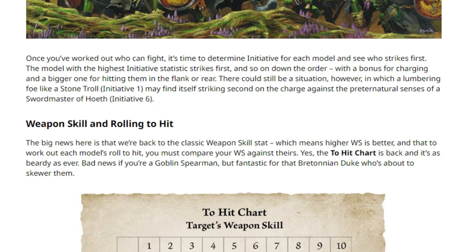There could still be a situation where a lumbering foe like a Stone Troll finds itself striking second on the charge against the preternatural senses of a Swordmaster of Hoeth — initiative six. The Swordmasters used to have an additional rule because two-handed weapons always fought last in fantasy, but Swordmasters ignored that rule. Here it looks like they're keeping that by just giving them a super high initiative, so it looks like weaponry isn't necessarily going to affect striking order — or perhaps some weapons will adjust your initiative.